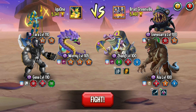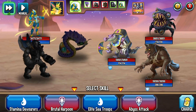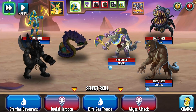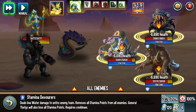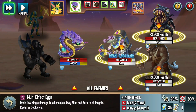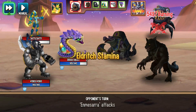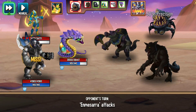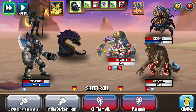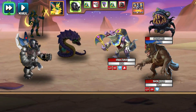Absolutely no speed whatsoever. Abomination — I was thinking should I do the Possessions because I have that opportunity, but no. In this case I'm going to do Multi-Effect Eggs to get some Burning going. Oh yeah, that's right. You could do that, and you missed. Should I do... I'm going to hold off on that one. Kill them all! Let's get some stuns down. That worked out really well.